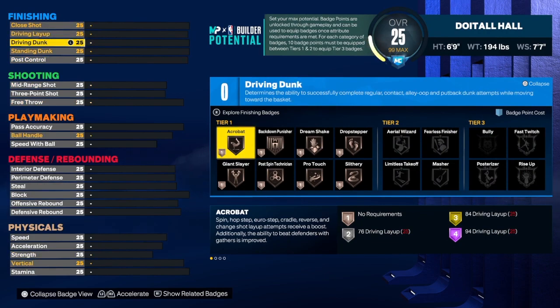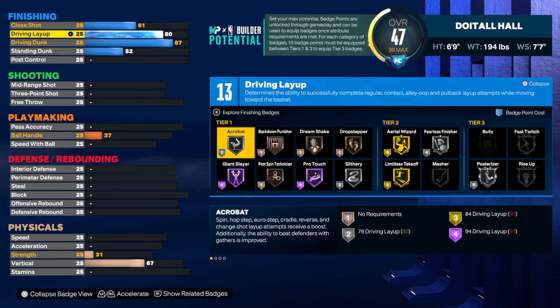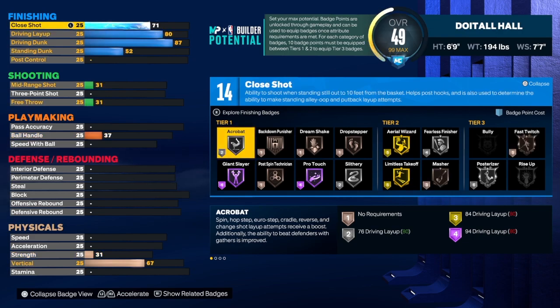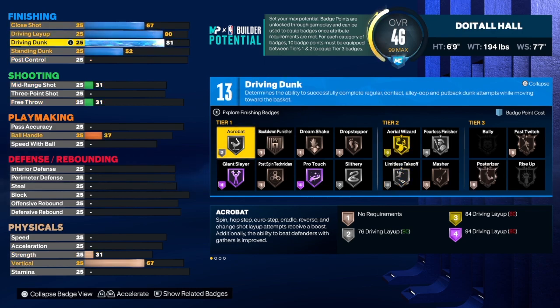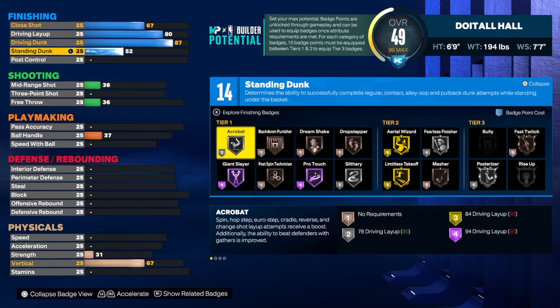The finishing is good in my opinion, but if it were more of a LeBron James build I would add some post scoring — we didn't add any here. We took the driving dunk to an 87; the 87 gives us an extra badge. For the driving layup we took that up to an 80, which is pretty good — if you want acrobat, take it up to 84. On the close shot we got it to a 67. If you want the close shot higher, take the driving dunk down to 80-81 and you can get the close shot up to 76.